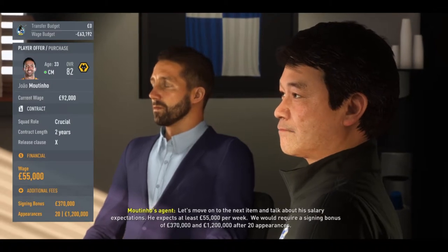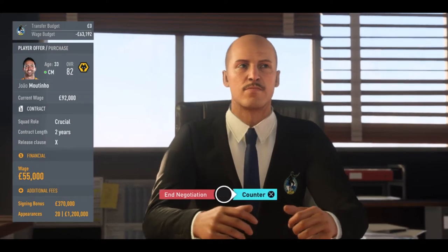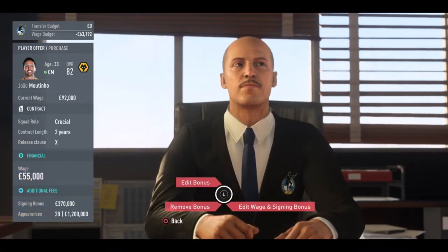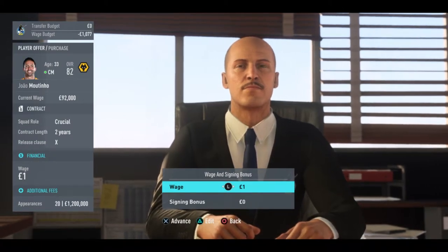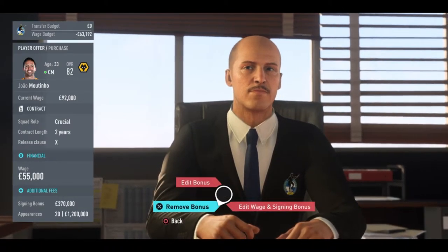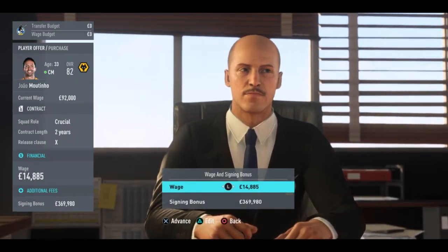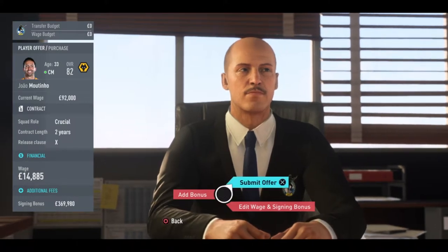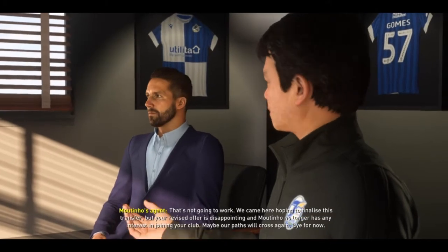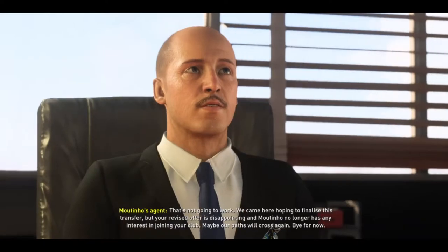João Moutinho wants $55,000 a week, which is great considering he's currently making $92,000, but he wants a £1.2 million appearance bonus and a signing bonus. So that puts me way over my budget. If you try to edit the amounts, it defaults to something where it'll break even. In this case, it's way under what João Moutinho is asking, and his agent doesn't even counter — they basically tell me to go screw myself, and they leave.